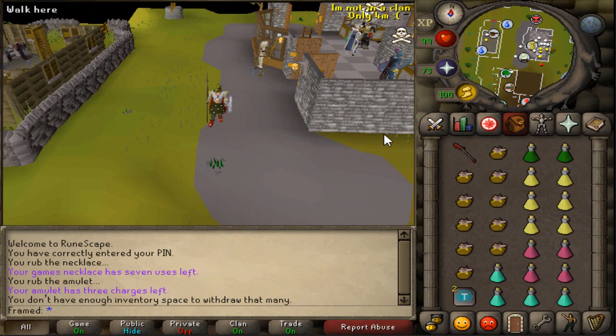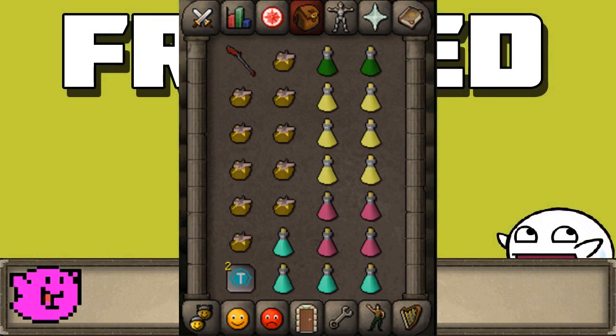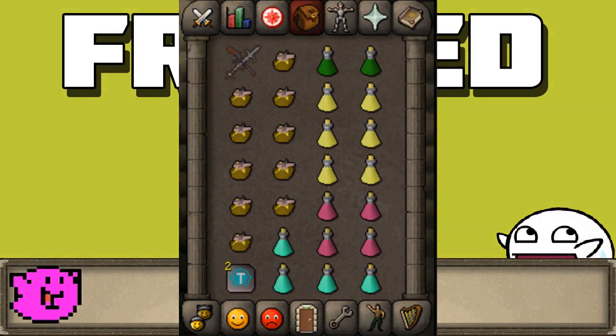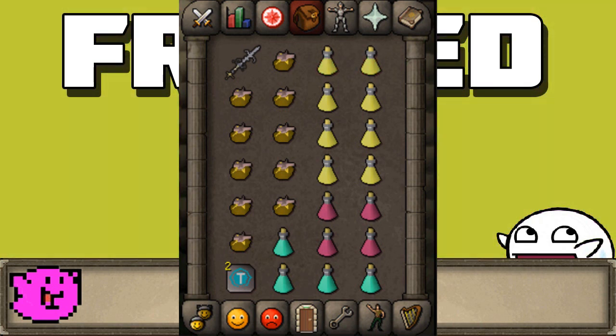For your inventory setup as tank you should bring two super combat potions, six Saradomin brews, four super restores, three to four prayer potions, two Trollheim teleport tablets, a good spec weapon, and your best food. In this clip I bring a dragon halberd, but I would recommend bringing a Saradomin godsword. The more Saradomin brews you bring the better, so you could even bring eight to ten brews and neglect bringing the super combat potions, but this would sacrifice your chances as tank to get the kill. However, it would make your trips last longer.